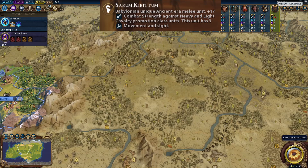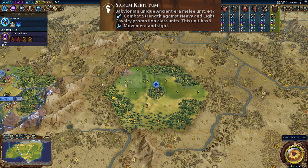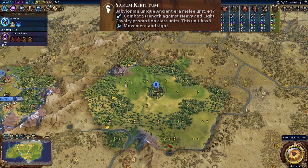In this example, I want to show a comparison between a scout and a Sabom Kibitim. On top of a jungle hill tile, the scout gets 2 range in all directions. The Sabom Kibitim gets 3 tiles of vision — much more. It costs a little bit more than the scout, but that extra vision is super powerful.